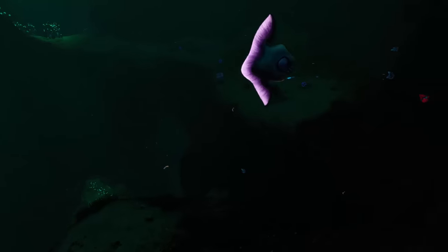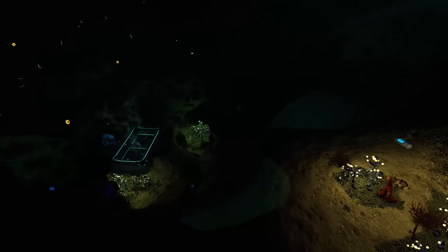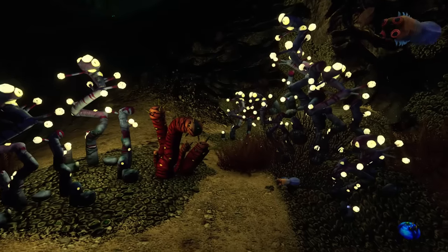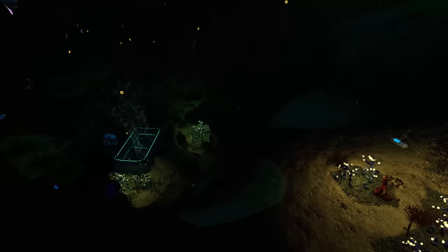Next up is the Sparse Reef, which comes with some new fish and plants. The only dangerous things here are Bleeders and the Tiger Plant, since that one likes to shoot spikes at you, making it really annoying. In here you can also find a Precursor Cache.